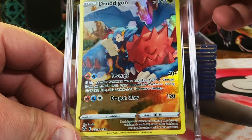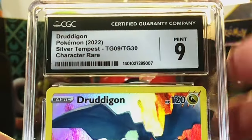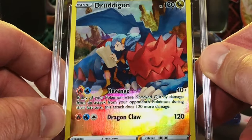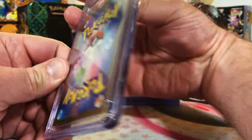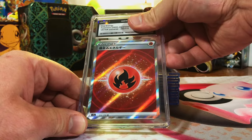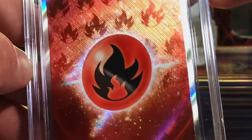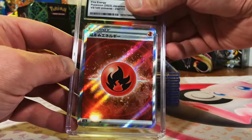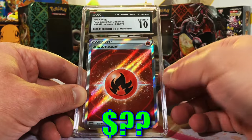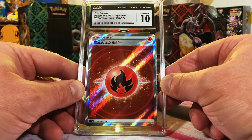Druddigon Character Rare, Silver Tempest. Looks like at least a 9.5 or 10. 9 — okay, we'll go with that, definitely not less than that. Good artwork, I really like this Druddigon. Modern Japanese Fire Energy Holo from V-Star Universe. I love these holos — I just love that it changes like that, I love the patterns on these. Slap a 10 on that sucker — Gem Mint 10 Fire Energy Holo, Secret Rare. Gotta love it. V-Star Universe for the win.